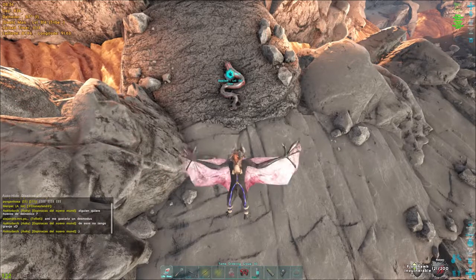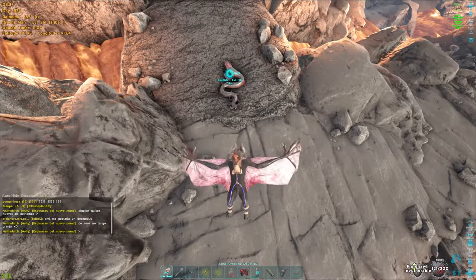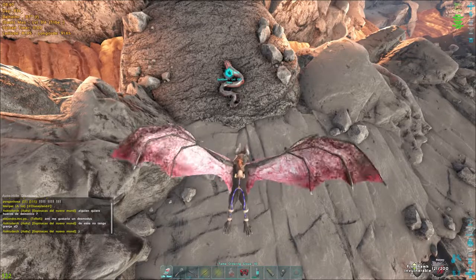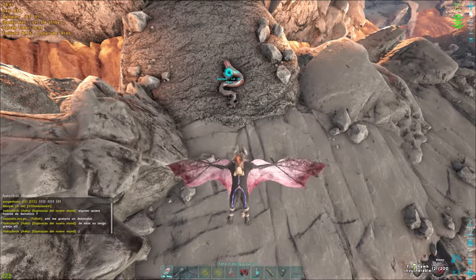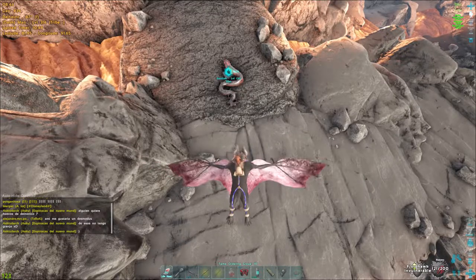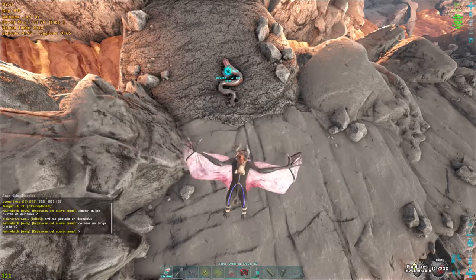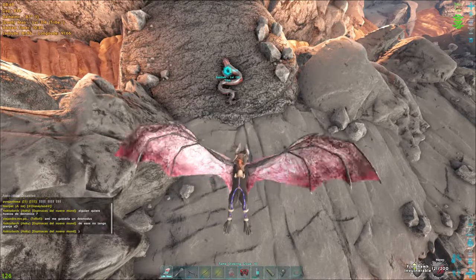In order to tame a basilisk you need to use magmasaur eggs, rock drake eggs, or wyvern eggs. Crystal Isles made it so you needed to use wyvern eggs, and Gen 1 enabled magmasaur eggs to be used as well. Just bear with me and you guys get to see me use sanguine on a basilisk.